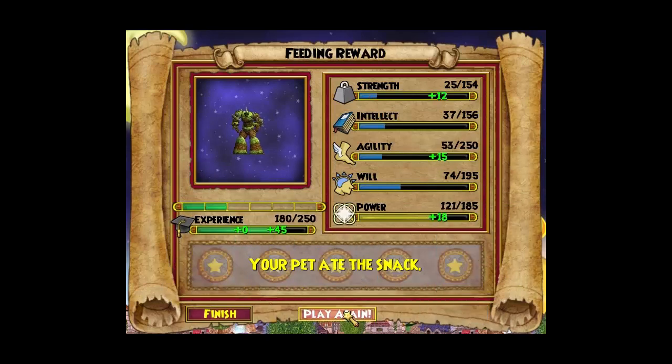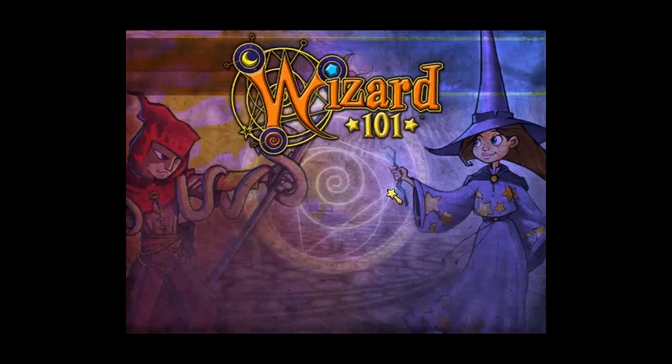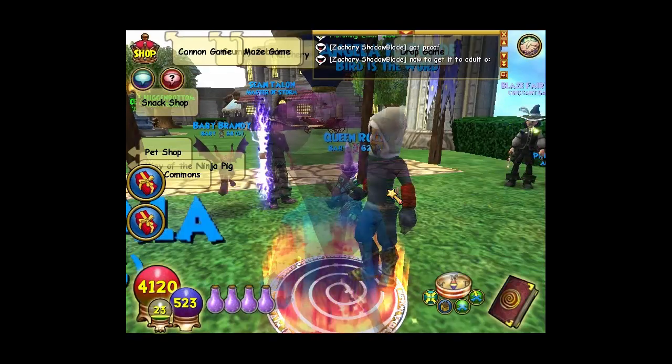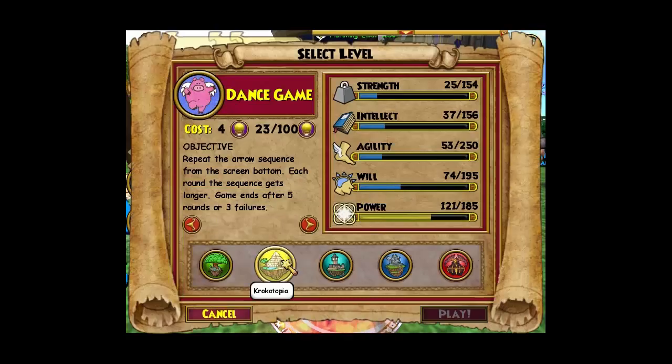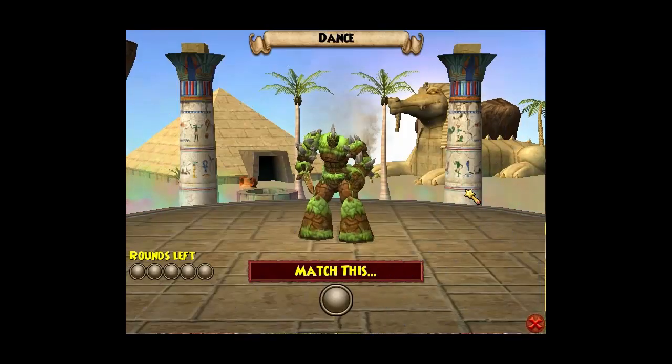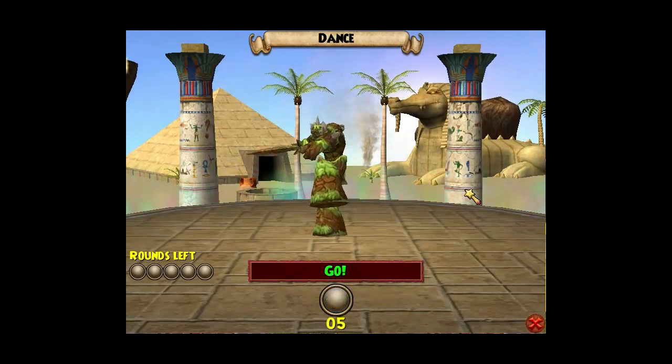So many people say you should use this pet or that pet, but from my experience the best way to transfer exact stats that you want is to use a piggle. Find somebody nice enough that's willing to help you — get a good pet, like my friend Hayley here, who's nice enough to give me her quad crit.